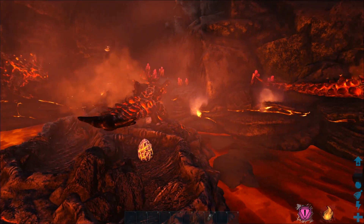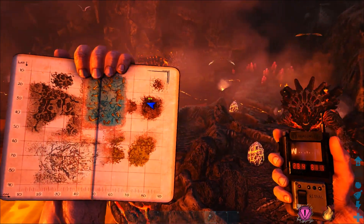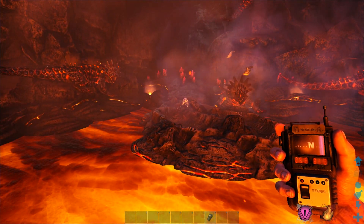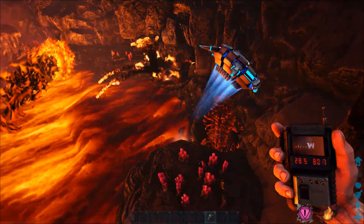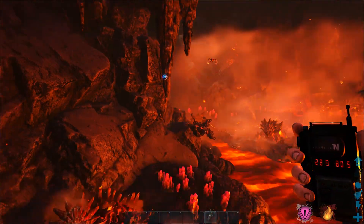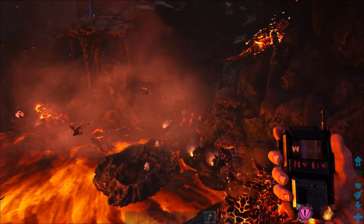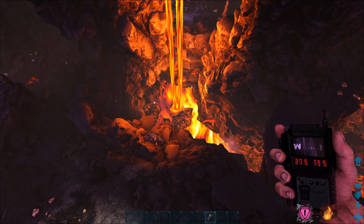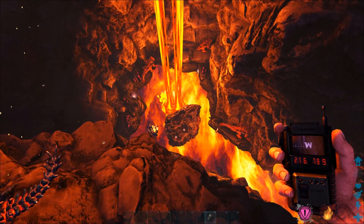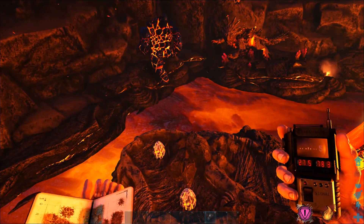There's another nest at coordinates 28 by 81. That's one lava chamber. Then go to the next chamber - there's another nest down there, and a lava golem at 27 by 78.